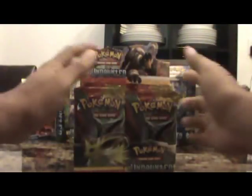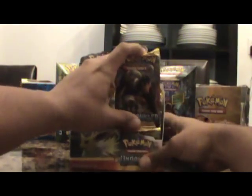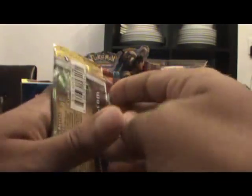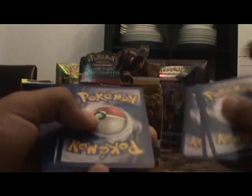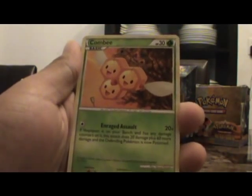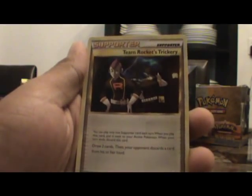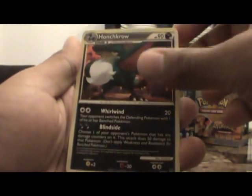This is hope for good things. Alright, so we start with a pack here — a Snorlax pack. Let's see. Pretty easy to open. So we start with a Stunky, Haunter, Slugma, Oddish, Combee, Scyther, Team Rocket's Trickery, Slowbro, Honchkrow, and a Flower Shop Lady.